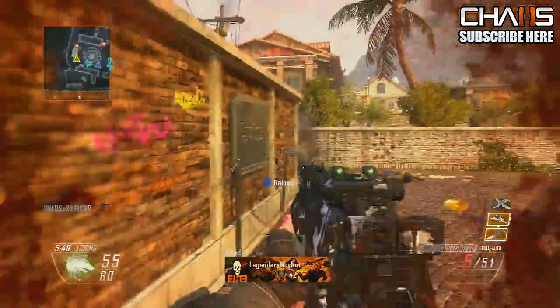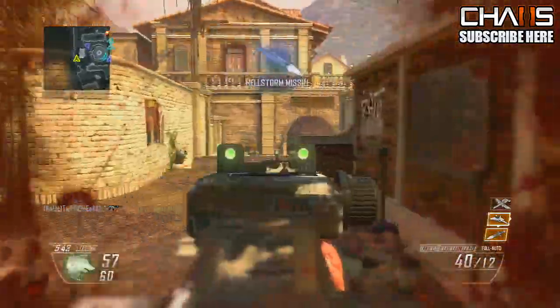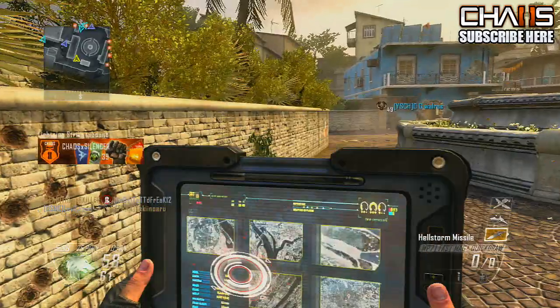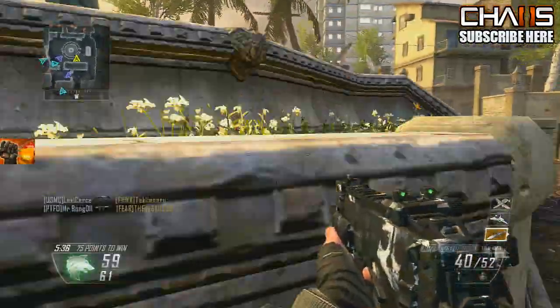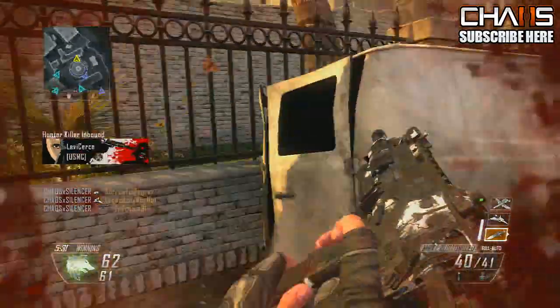This camo is legit. You can see the Ghost emblem on the side of it — it sticks out really well. It's one of the best camos I've seen. It makes me feel like a badass too. Going on a little run here at the end to help us pull away and win this — we're losing right now but Team Chaos is going to bring it home.